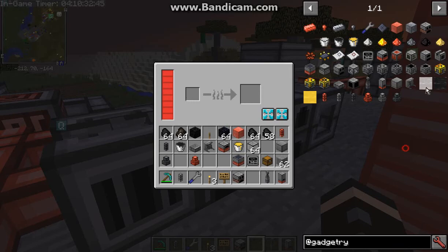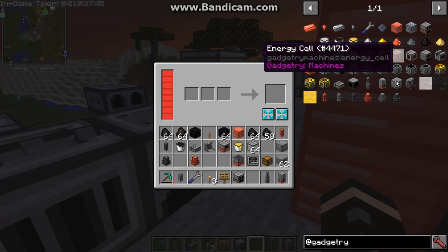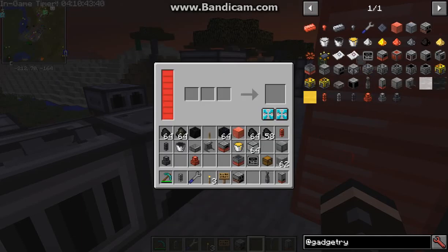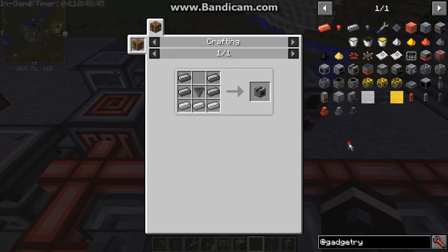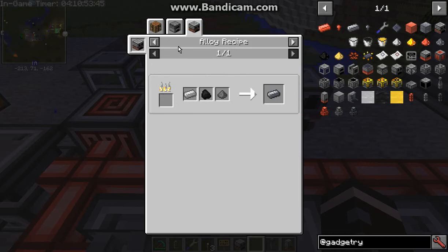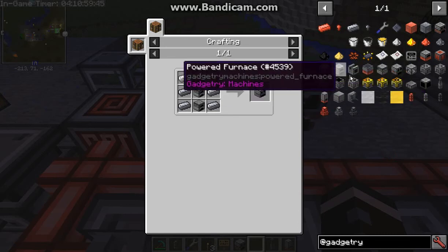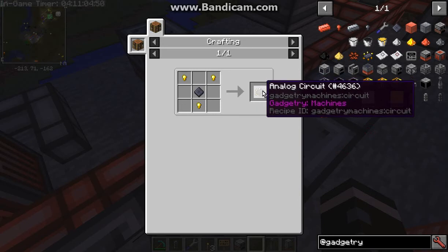Furnace is pretty standard. The alloyer is basically just a powered alloy furnace — you get the idea, these will apply to that. The recipes are pretty simple; for example with the grinder you get steel from your methods, or photo alloy if you need it. The powered furnace, the press, as well as the circuits.